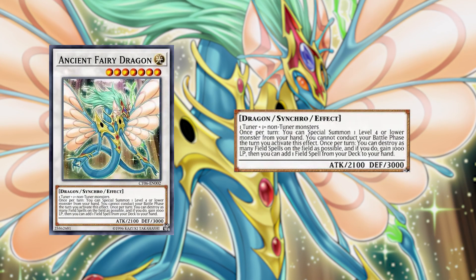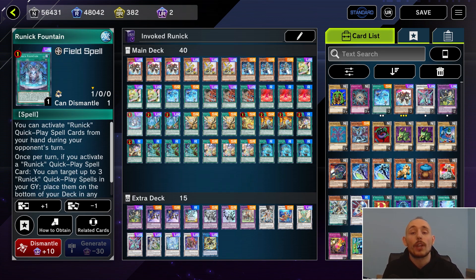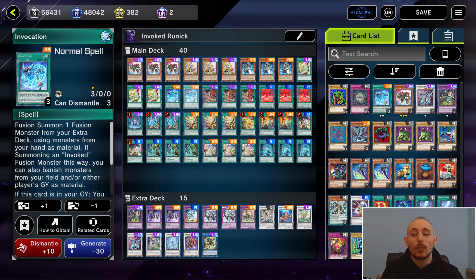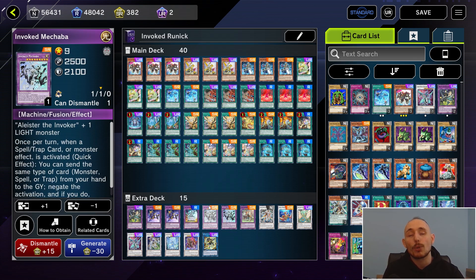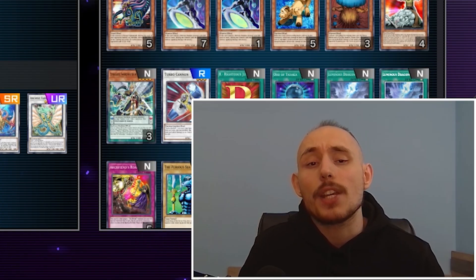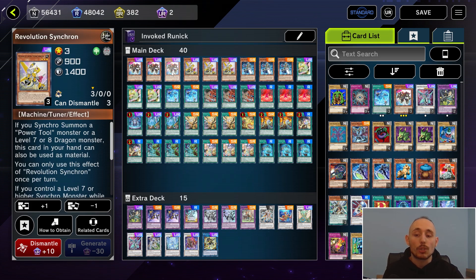Ancient Fairy Dragon allows you to pop a field spell and activate another field spell, so even if your Hugin gets negated you can still access Runick Fountain. For ratios, we play a playset of Aleister, a playset of Magical Meltdown, two copies of Invocation, Algeris, and Double Mechaba — all standard stuff. You can include more Invoked monsters but there's just not enough extra deck space.